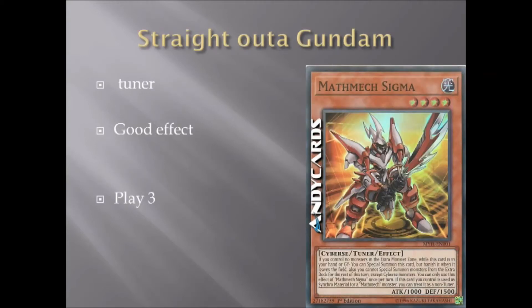Next up, we've got the main tuner, Math Mech Sigma. He's a level 4, 1,500 attack, 1,500 defense, Cybers Tuner, Light. If you control a monster in the extra monster zone while this card is in your hand or graveyard, you can Special Summon this card, but banish it when it leaves the field. You also cannot Special Summon from the extra deck for the rest of this turn except Cybers monsters. If this card is used as Synchro material for a Math Mech monster, you can treat it as a non-tuner. Being able to treat him as a non-tuner goes hand-in-hand with the level 8 Synchro, which is itself a Tuner Synchro. Being effectively a Cyber Dragon for the archetype, he is a necessary 3-of in the deck.